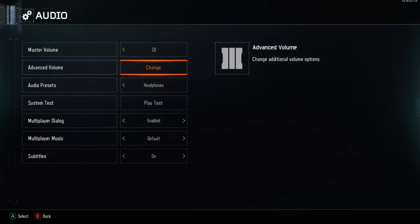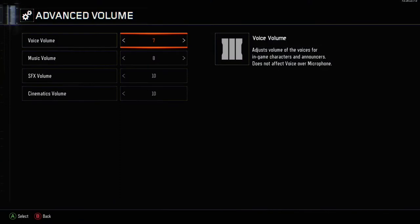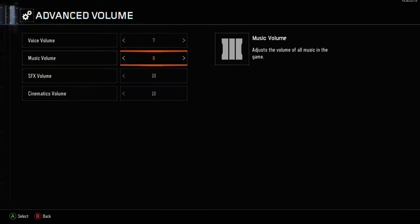Switch to headphones and go to advanced volume right here. You can change your voice volume any way you want — that's just the announcer's voice so you can hear UAVs, sentry guns, all that stuff. I normally keep mine on seven. The music volume you want down so you can hear footsteps better.